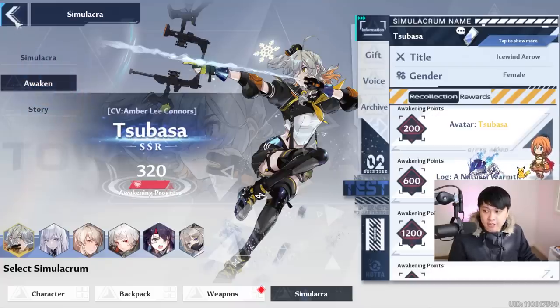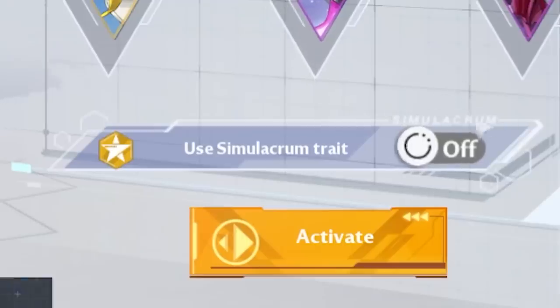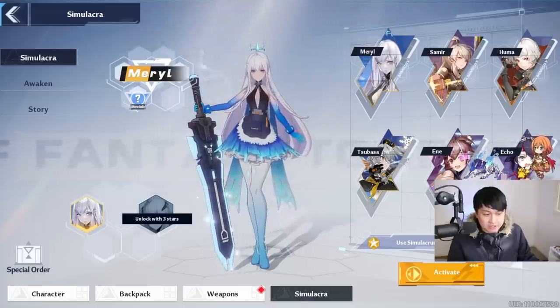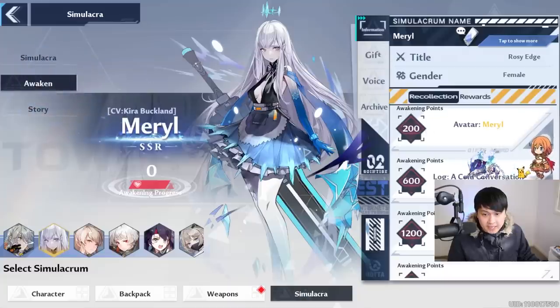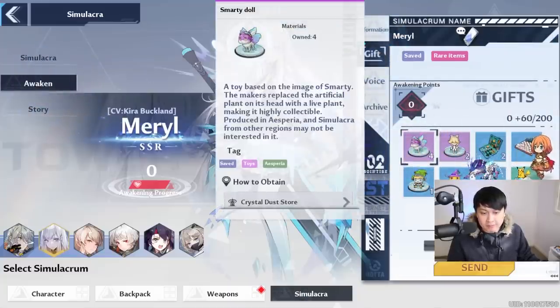Before we go any further, I do need to mention that you can only activate one trait at a time — this bad boy down here. To actually unlock these traits, you have to go over to awaken and then do some gifting, and give them some gifts in a way that you will achieve some awakening points.